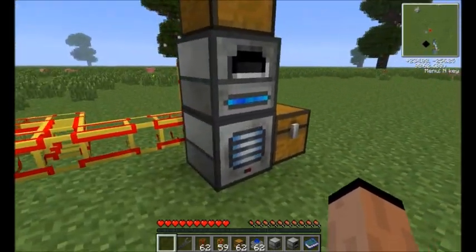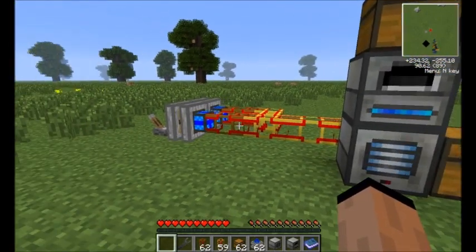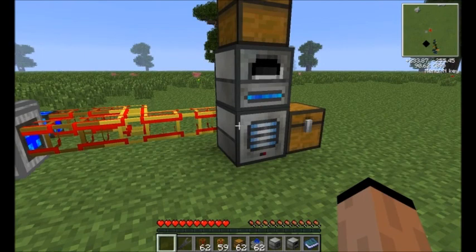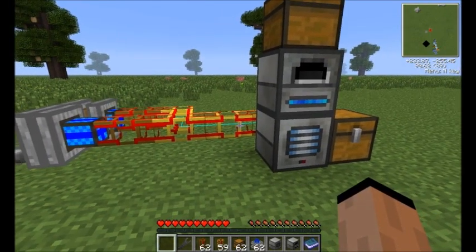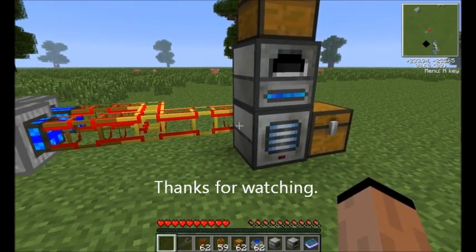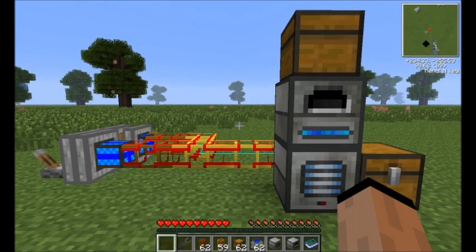All right everybody, that's the quick highlight of your first step. Don't forget to take a look at the video on getting your power going for the first time, whether it be through Forestry, or if we stick with Thermal Expansion and go with the magma crucible - but that's going to involve a trip to the Nether to make those. All right everybody, thanks for watching. Like or subscribe if you like what you see here, and we'll see you for the next one. Thanks, bye.